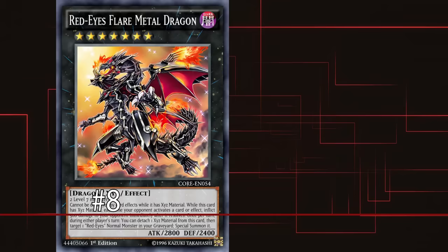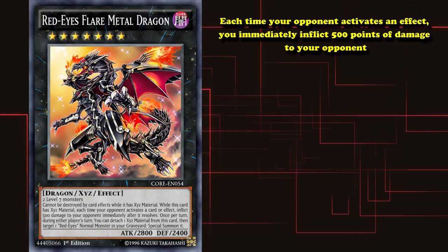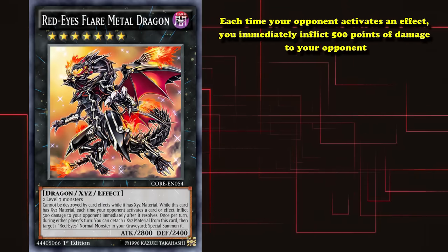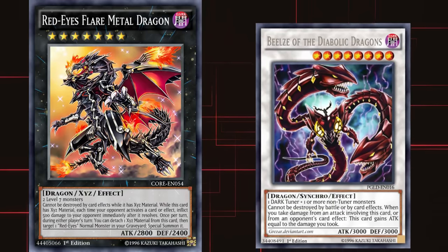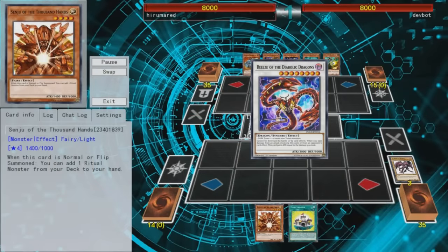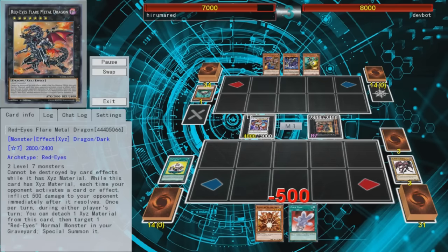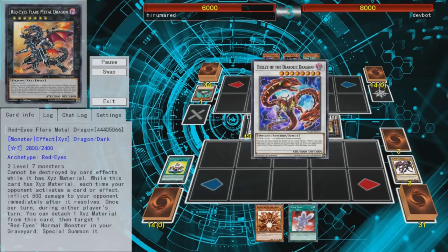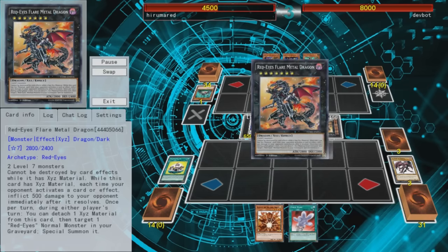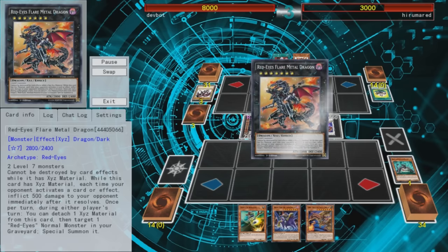Number 8: Red Eyes Flare Metal Dragon. This card has the effect where each time your opponent activates an effect, you immediately inflict 500 damage. One of the more popular ways to use this card in a practical duel is if your opponent brings out Beasalz on their side of the field. Beasalz has the effect where it gains attack equal to the damage you take. So if your opponent has Beasalz out and they activate any effect while you have Flare Metal Dragon, it'll start an infinite loop that will kill your opponent, as Beasalz will gain 500 attack, which will cause Flare Metal Dragon to inflict 500 damage, and it will just repeat until your opponent loses.